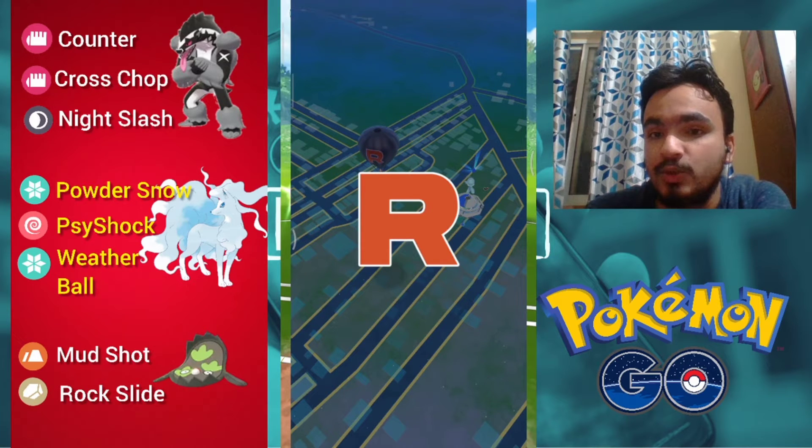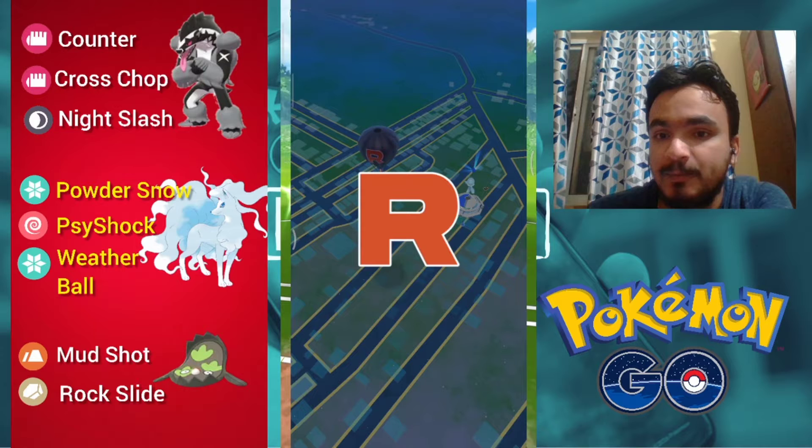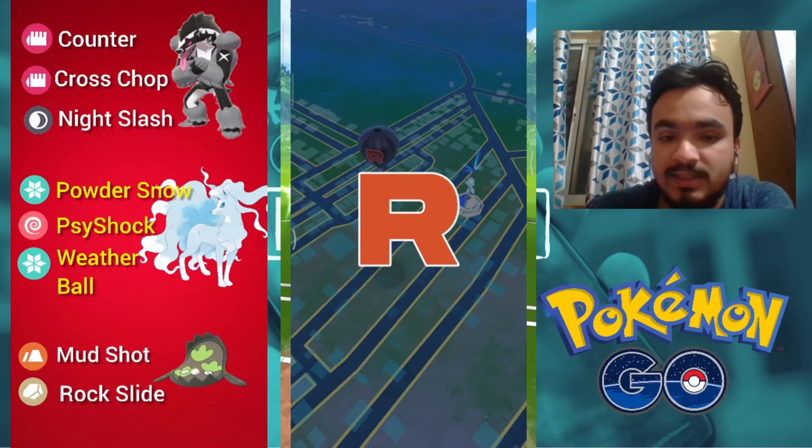The team gives us coverage against all the Pokémon Giovanni has been using: Garchomp, Dugtrio, Nidoking, Kangaskhan, Persian, and all three legendaries. Before we begin, if you haven't yet subscribed to the channel, make sure you subscribe, hit the like button, and post your comments in the comment section below. Okay, let's start the video.